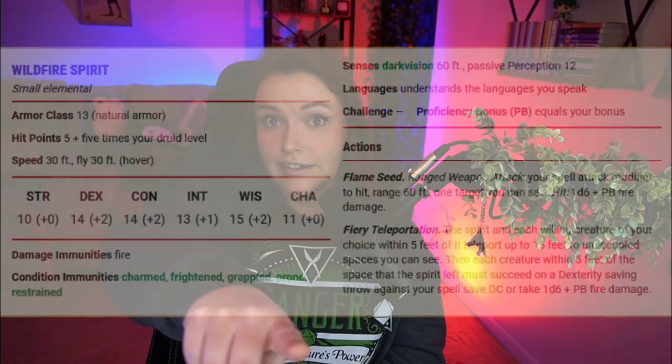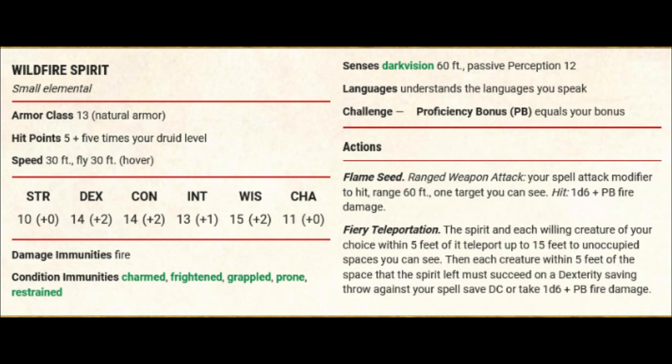However, I specifically do want to focus on the bond between the wildfire spirit and the druid in this one, and this is an idea that you can actually implement as early as level two. Double check with your DM first before doing this. The wildfire spirit may be small, but it can help a druid pack a mighty punch. Let's actually zoom in on this fiery teleportation.